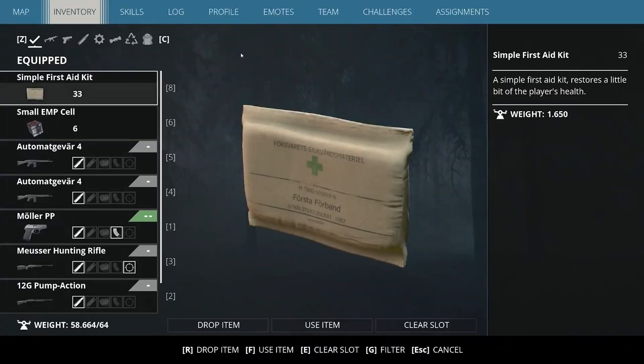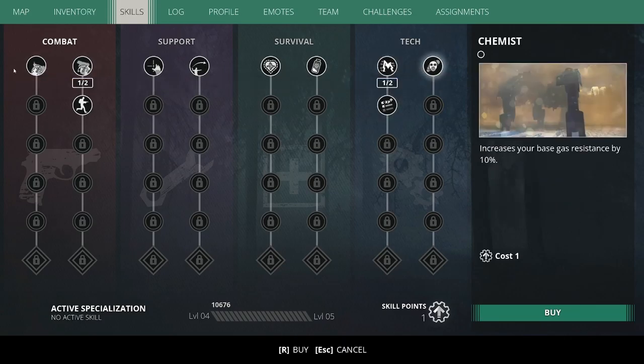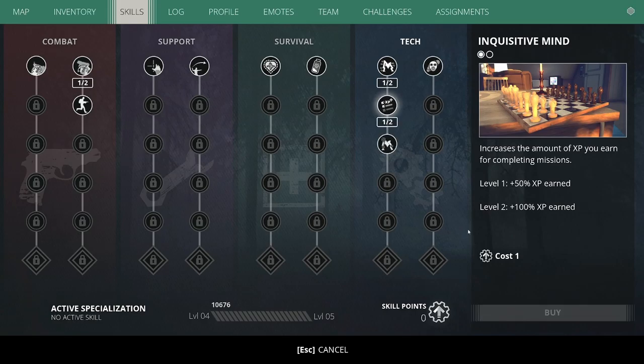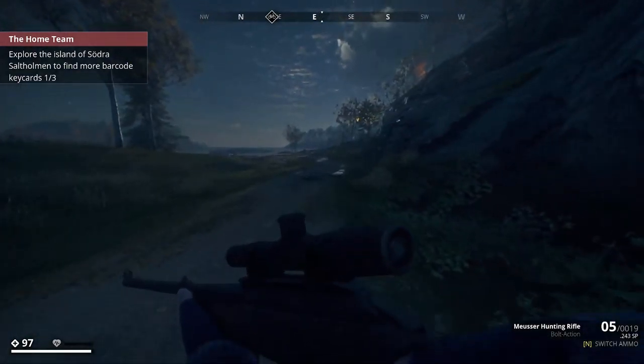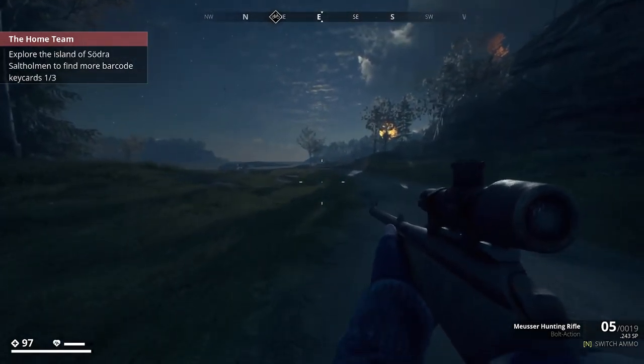Let me do this level-up first and get a new skill. I can get more XP which will let me level up quicker — I might do that unless I really need something else. I'd like to figure out where lockpicking is. I definitely want more XP, so I'll go ahead and do that. It's always hard to choose. Hopefully these guys a little further away also have the keycards I need.